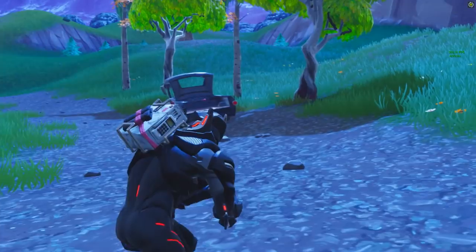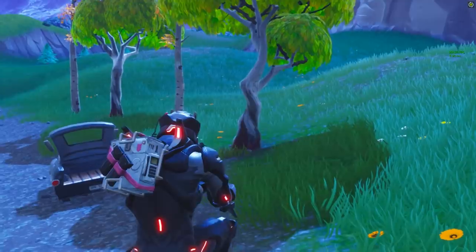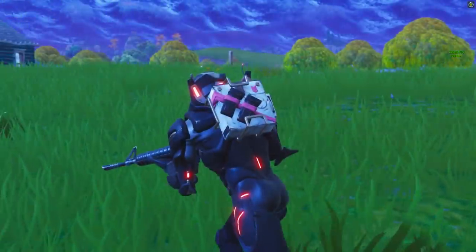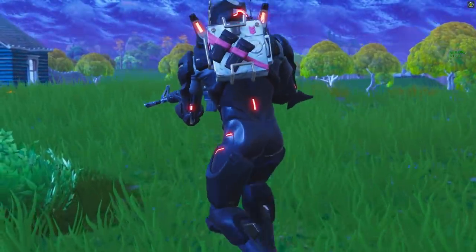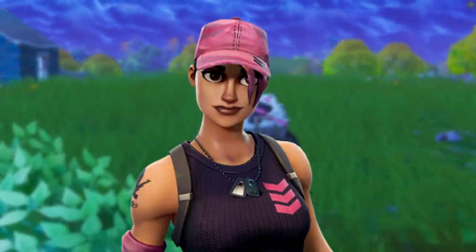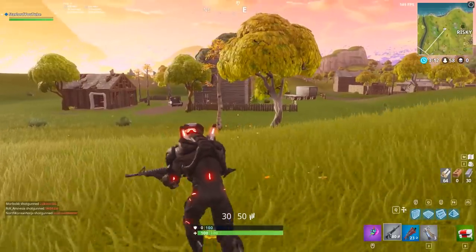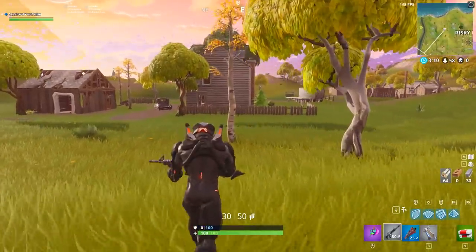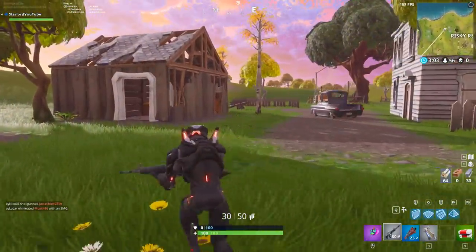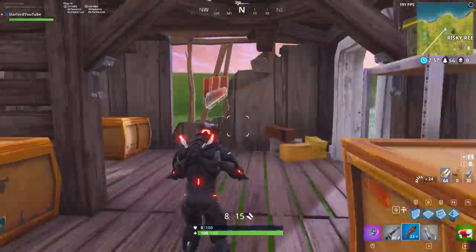As you can see on screen right now, I've actually got my Omega suit on and I have this weird-looking back bling. There was actually a leak of a brand new skin coming out called the Rose Team Leader, and it was rumored that she would have a back bling that looked exactly like that. But unfortunately, it looks like Epic Games have yet again scrapped their plans for any sort of founders edition rewards, and they've actually put it straight into the game. Weirdly enough, it's actually not a back bling — it's actually called a backpack item.